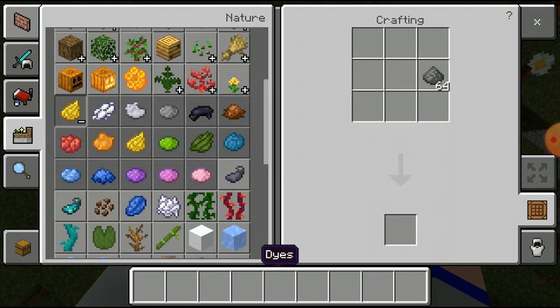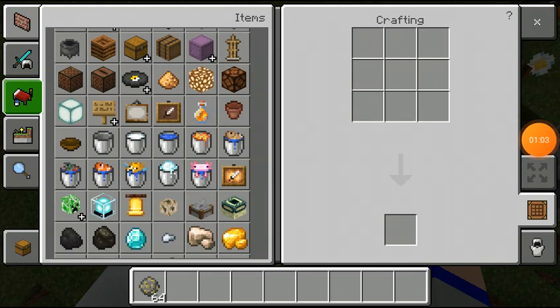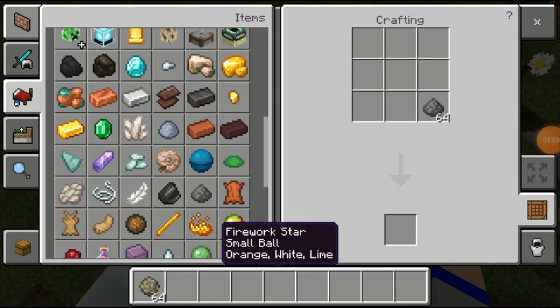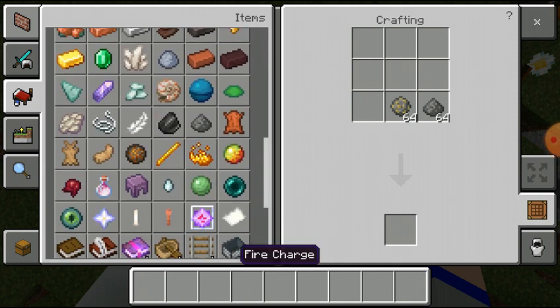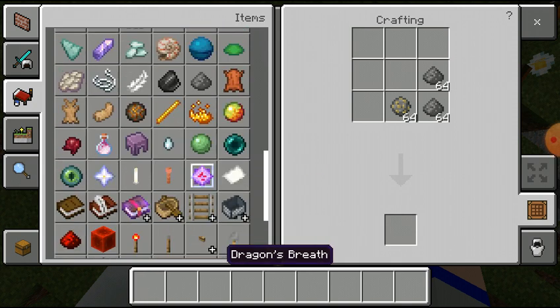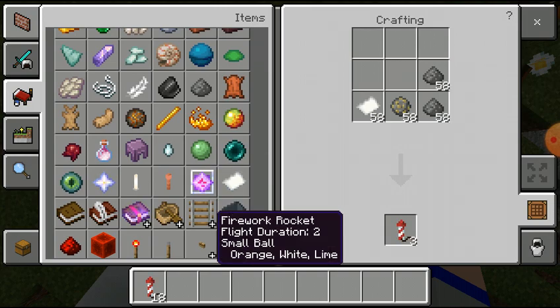And here I will put the white dye. Here I will put the white dye, here orange dye, and here lining dye. Now I will make the post — I am doing this so that I can go up to the top.